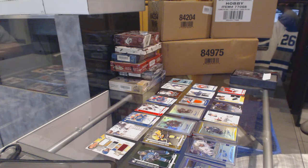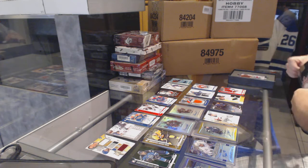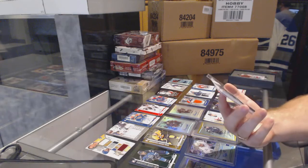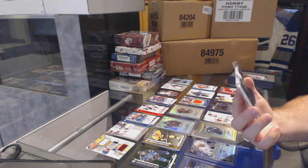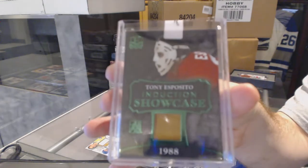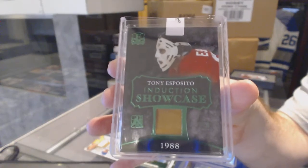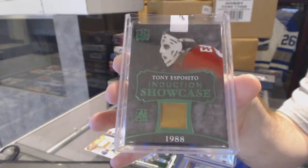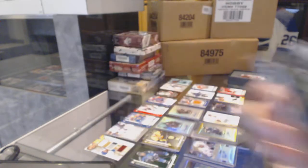Enshrine. The bonus card is a very nice one — an Induction Showcase, number four of five, Tony Esposito.